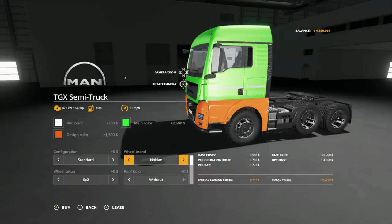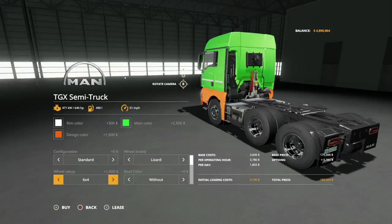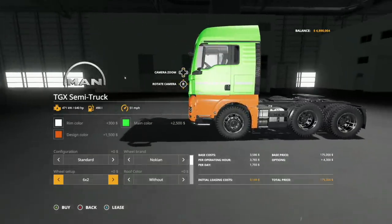Back to standard with that fifth wheel hitch. Wheel brands: Lizard and Nokian. In Lizard, we've got a 6x2, a 6x4, and a 6x6. So you can have two wheels power it, four wheels power it, or all three axles powering. In Nokian, probably the same thing — one axle, two axle, or three axles powering.